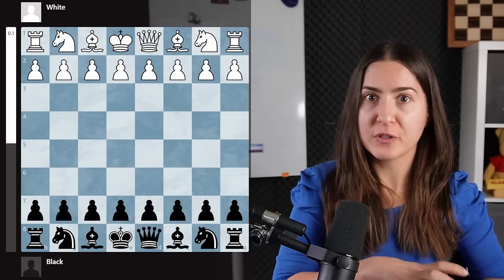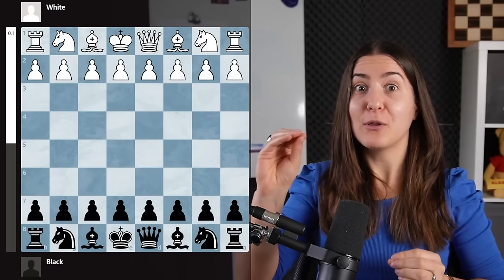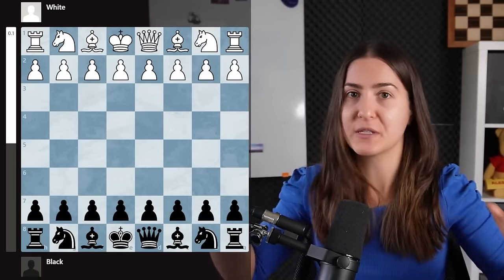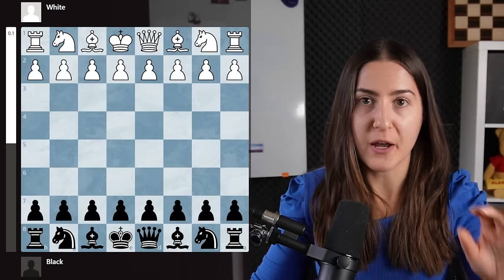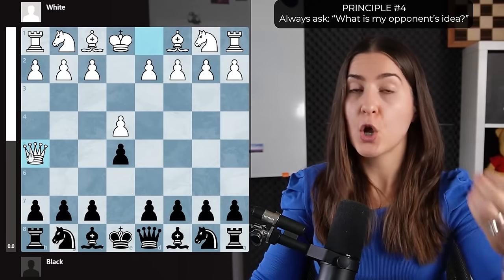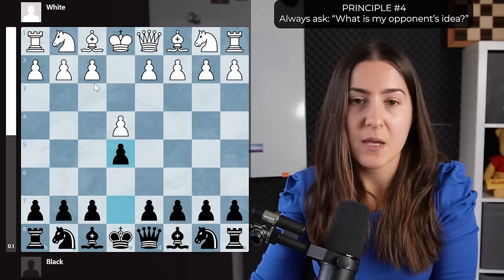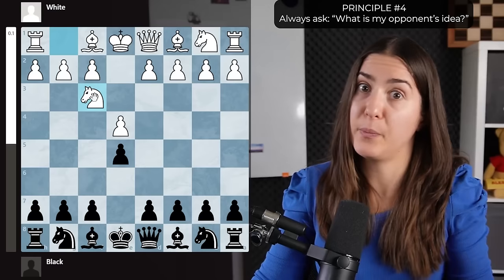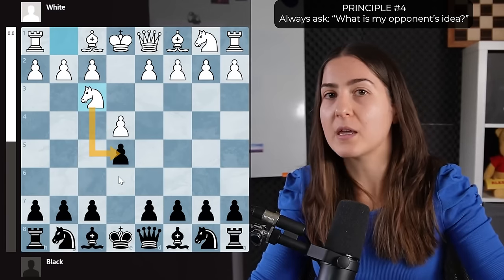The previous rules were very important for the opening. Now I'll give you four principles you can apply to every single position — beginning, middlegame, and endgame. First: always ask what's the idea of your opponent's move. We already saw this when the queen attacked the f7 pawn, and when the knight developed while also attacking a pawn. Ask 'what's their idea?' every move so you can find a way to defend or respond.